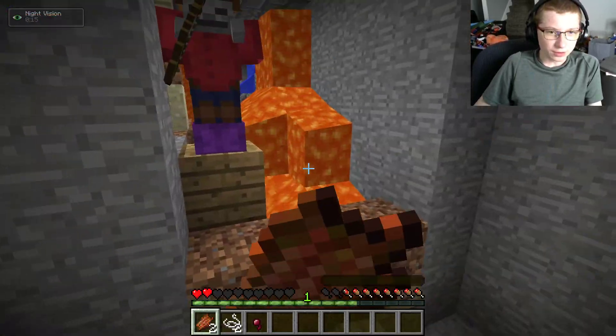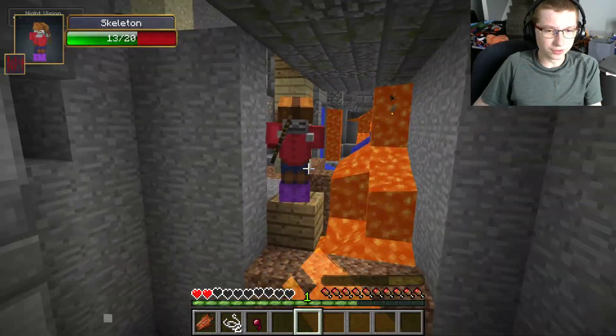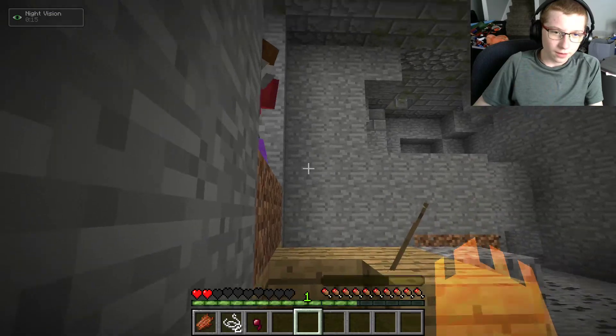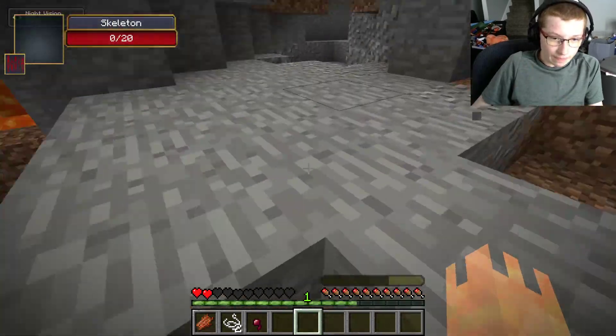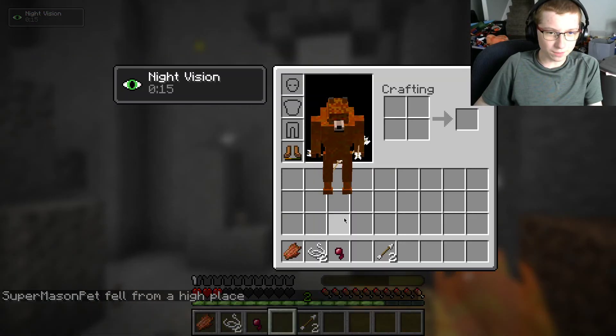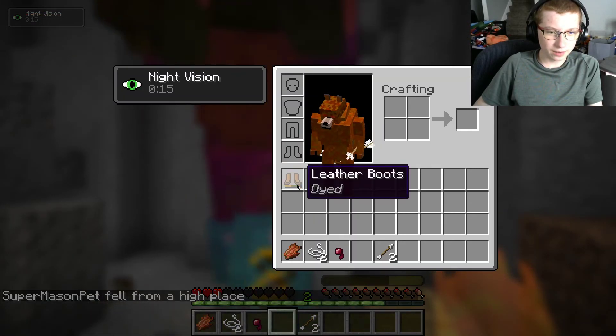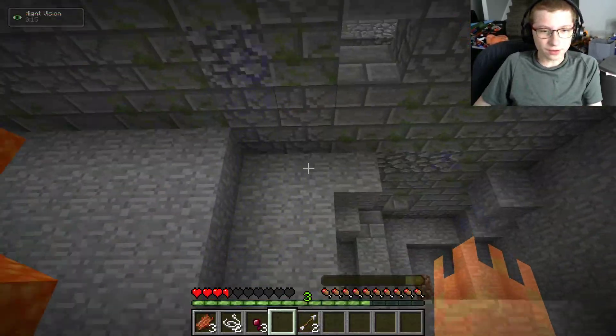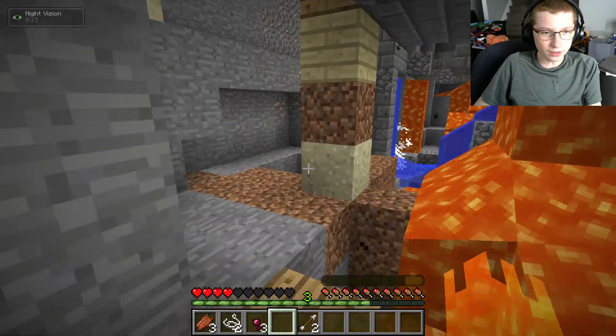Why is that spider so strong? Oh yeah, because this is like a dungeon. I forgot I'm in a dungeon. I need to hide. Oh no. Why did I keep the important stuff in the chest? Leather boots. Die. Oh no. That scared me. Where are these guys coming from? There's lava right there.